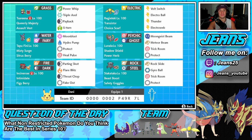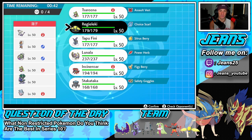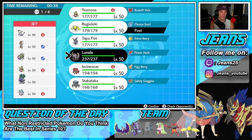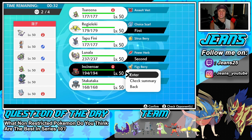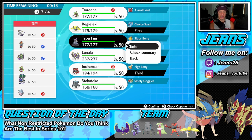Let's hop onto that ranked doubles ladder and look for some wins with this Lunala team. First battle — going up against a Shadow Rider Calyrex team alongside Tornadus, Serperior, Hatterene, and Cinderace. It's looking a little scary. I think we play some speed control with Regileki, and I'll lead Lunala — Lunala just rocks out super strong. Let's bring Incineroar in the back end. For the final slot, I'll go Tapu Fini over Stakataka — I don't see Trick Room being needed.